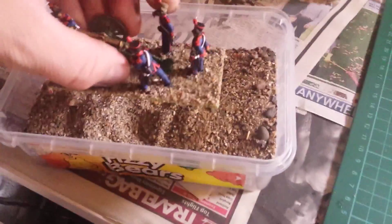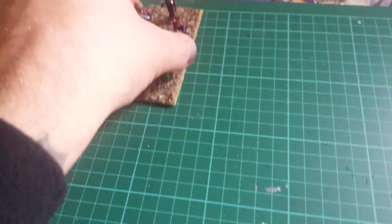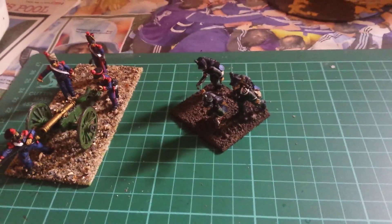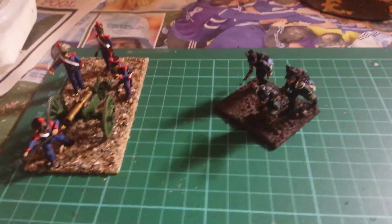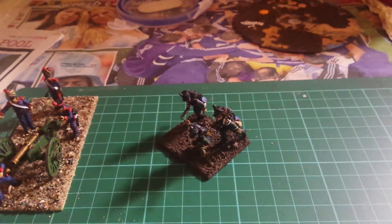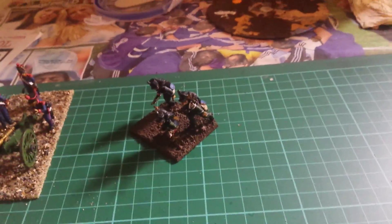Step one: PVA base — cover the base, shake the excess off, let it dry. Step two: paint it brown. I use a dark chocolate brown, but it doesn't really matter because I like to see bits of earth shown through, and it depends on how much you want shown through.